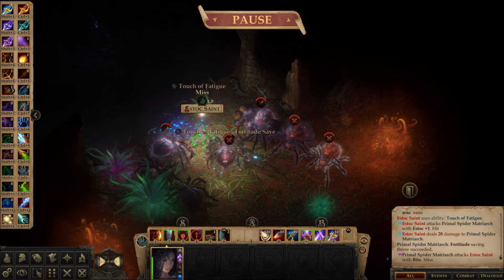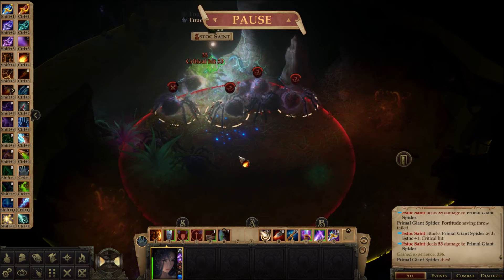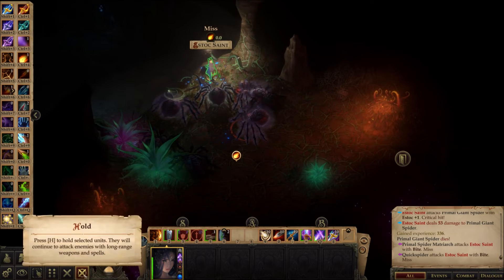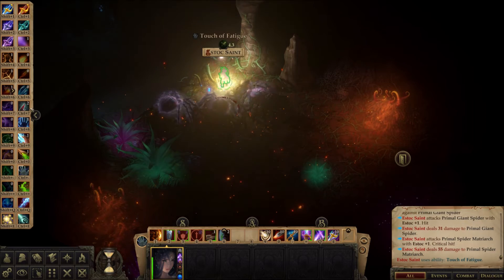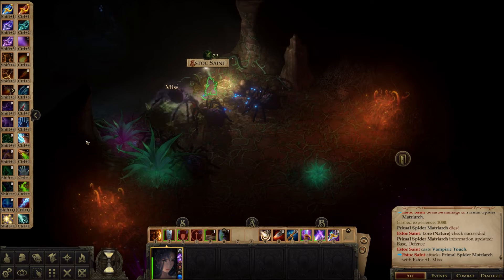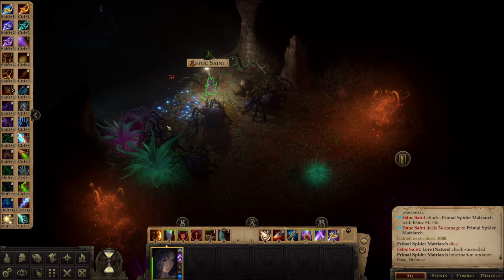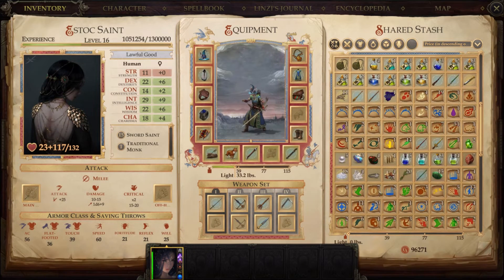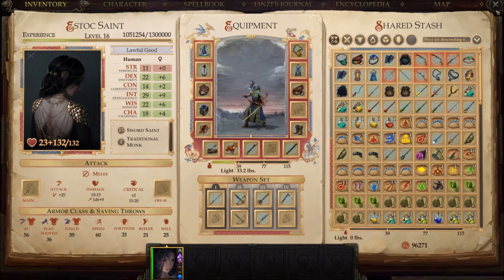The great thing about Greater Invisibility is you still stay invisible so they have difficulties hitting you, and it still gives you the 50% concealment just like Displacement — it's basically a souped-up version of Displacement. Oh look, we got another Primal Spider Matriarch — two of them, oh hell. This would be a time where I would not object to using a big spell. Just didn't want to walk into the explosion. Oh, nice crit! These ones are tough enough, but I don't mind using our badass spells. We took some damage — we're not immortal.